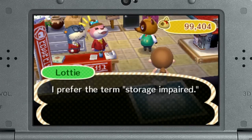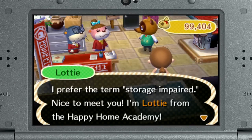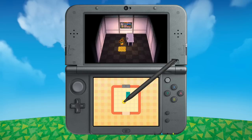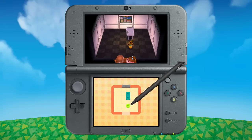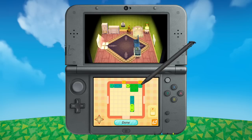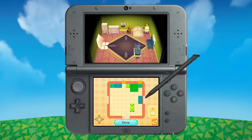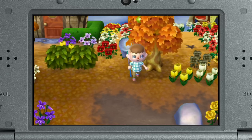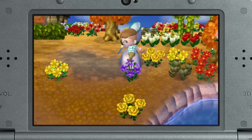Speak with Tom Nook after you've built your own Secret Storeroom, and Lottie will appear at Nook's Homes to teach a home design seminar. She'll show you how to rearrange your home with the new touchscreen controls. It's a perfectionist's dream come true! And there are other additions, like the ability to shake trees while you hold an item, that are sure to make any mayor's day a little brighter.